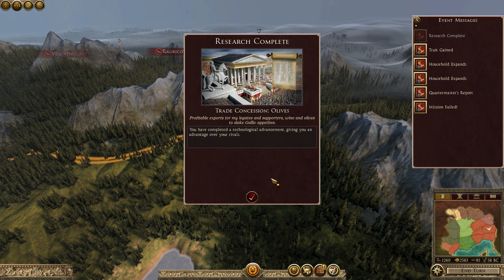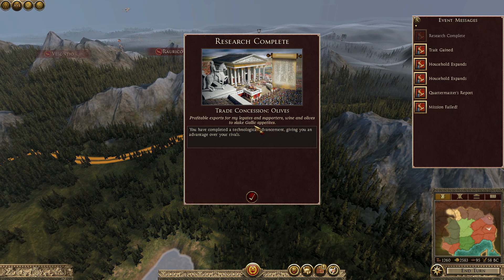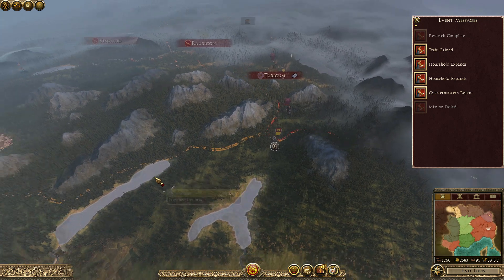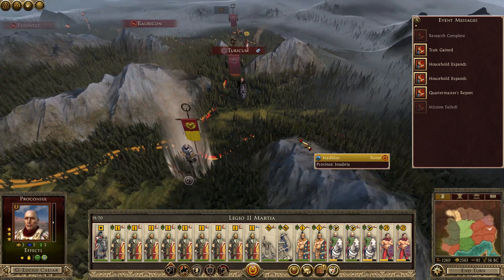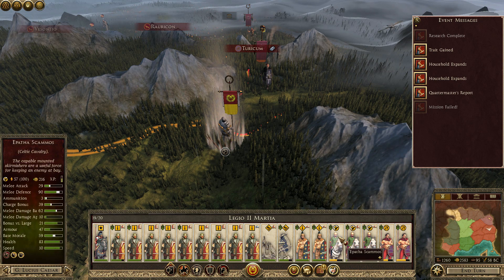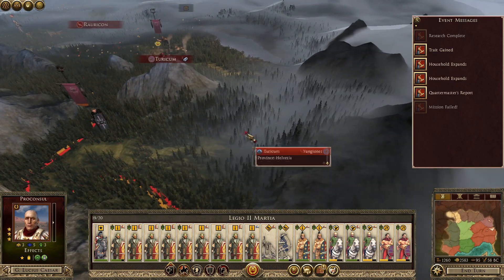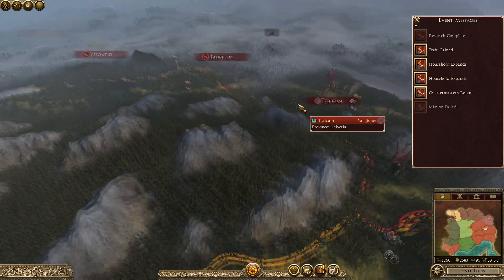Research complete — Trade Concessions. Olives: profitable export from my legates and supporters, wine and olives to slake Gaulic appetites. Mission failed — I was supposed to raise an army in my newly conquered region; that wasn't going to happen. But in that end turn, the army gained enough reinforcements to be more or less back to where it was, so I can march through and slay all of them. Hopefully Mark Anthony can march up and join me.